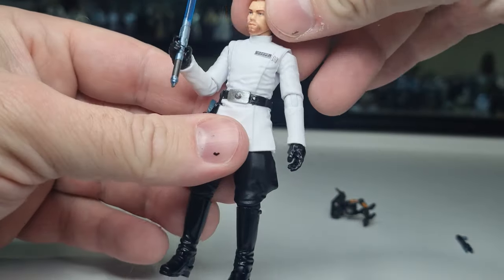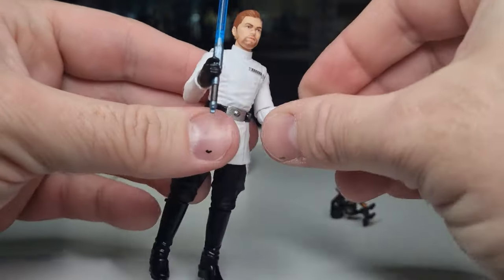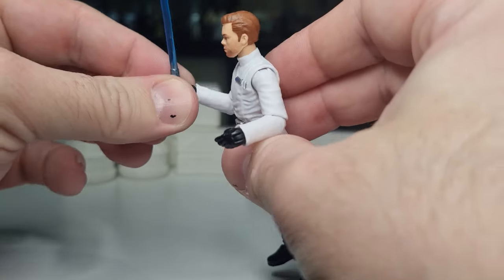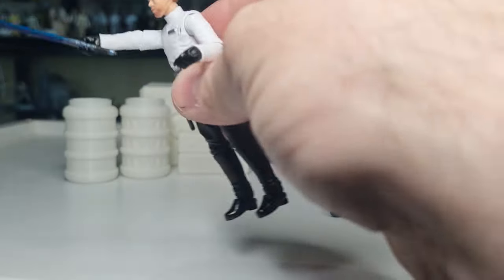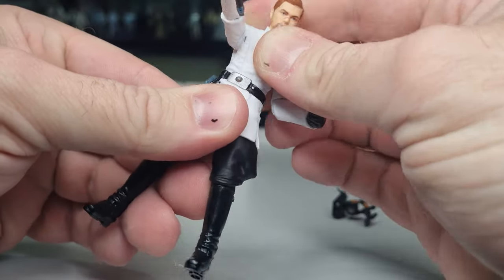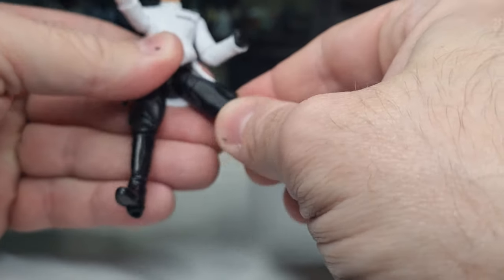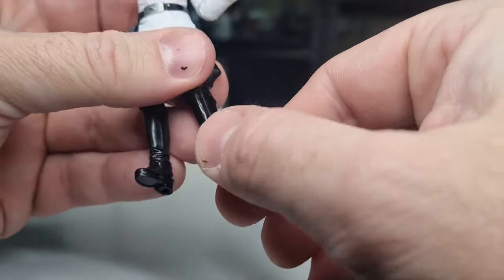Articulation-wise he's got a double ball joint in the head and neck, ball hinges in the shoulders, ball hinges in the elbows, ball hinges in the wrists. On the left hand it is an in-and-out hinge; on the right hand it is an up-and-down hinge. There's a ball-and-socket joint in the torso, ball and sockets in the hips, swivels on the thighs, ball hinges at the knees and ankles, and a rocker joint in the foot.